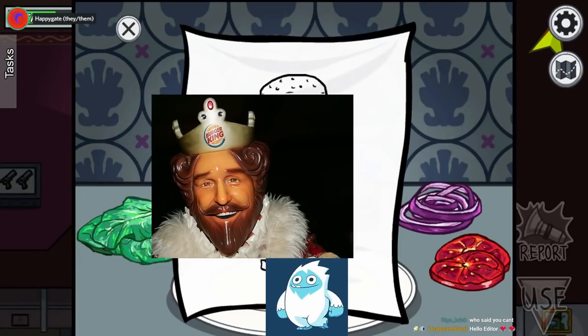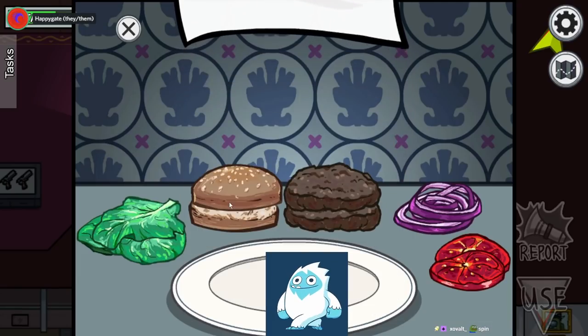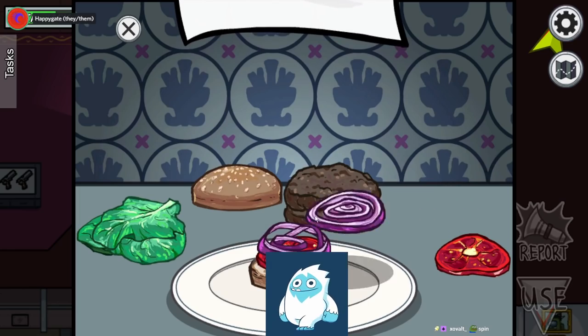Over here we have the make burger task. It appears to be random, because this time it doesn't have a patty, so you have to use the ingredients in front of you to create a random burger recipe. Mine's tomato, double onion — what a disgusting burger.